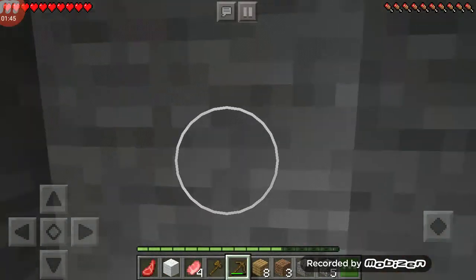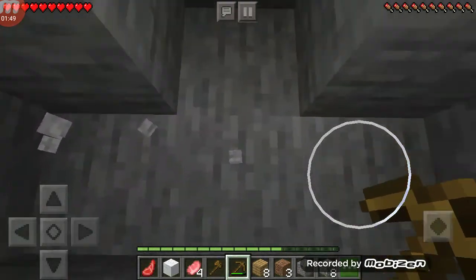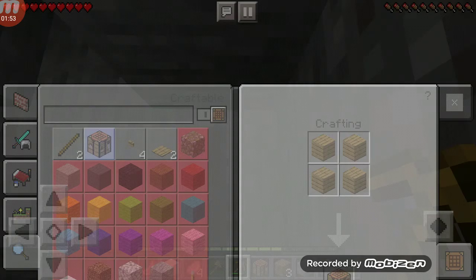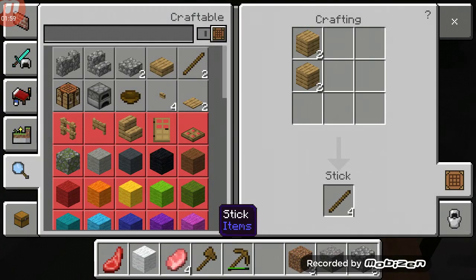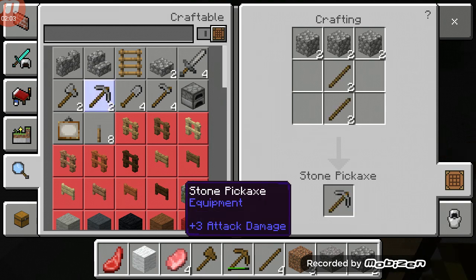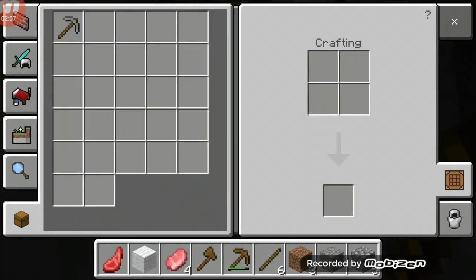We can just make another crafting table. Bring a crafting table — do not just dig straight down without it. Bring it, then make sticks, and then make a stone pickaxe.